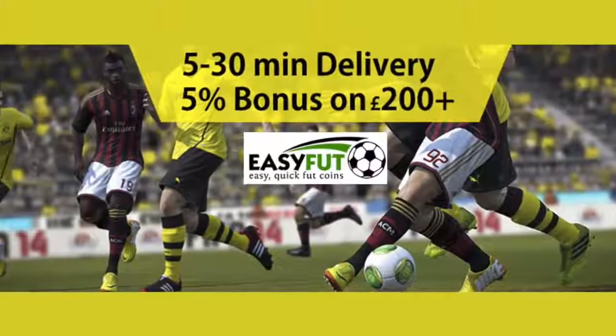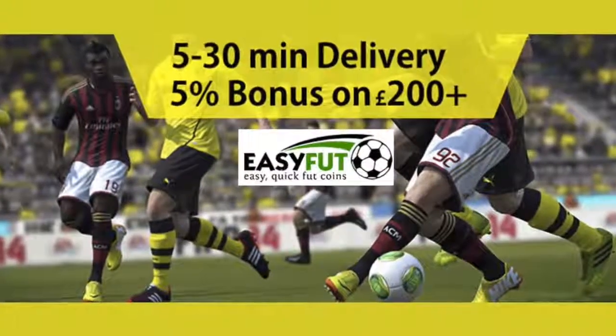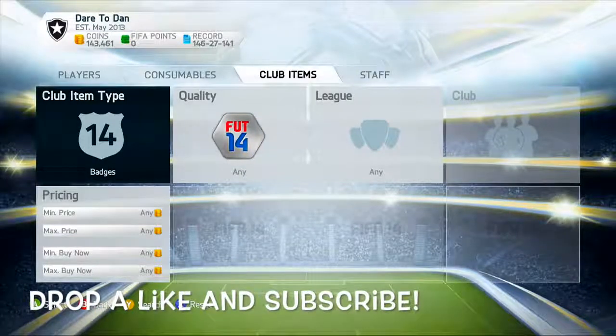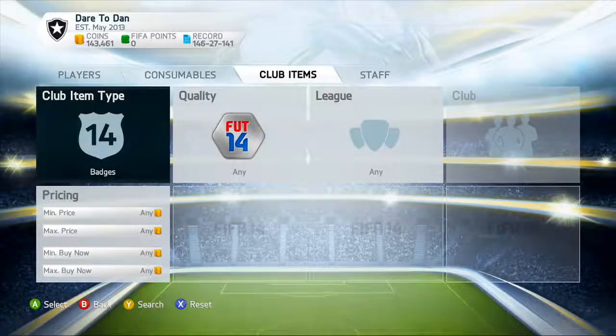Make sure to check out easyfoot.com for cheap and reliable coins — link in the description. Hey guys, userboy24 here. Before we start, check out easyfoot.com: if you don't get your coins in five minutes, you get your money back. Also check out App Bounty — link in the description — and use my code userboy24 to get 50 credits for free.